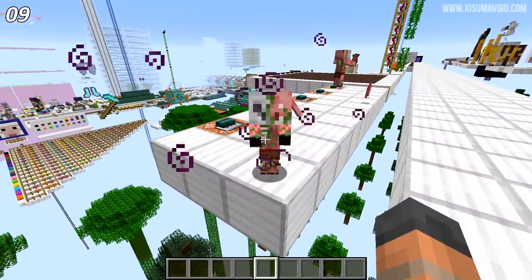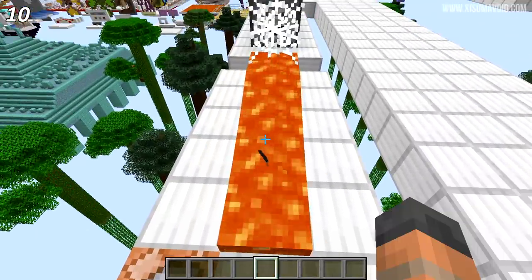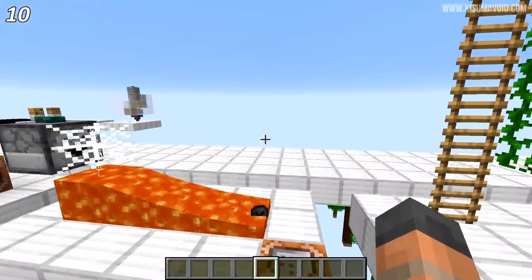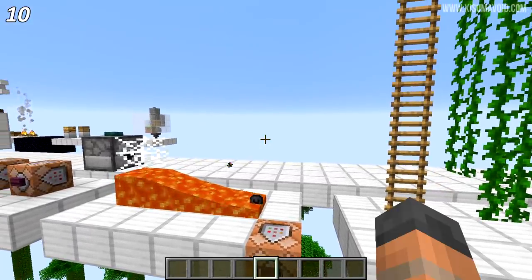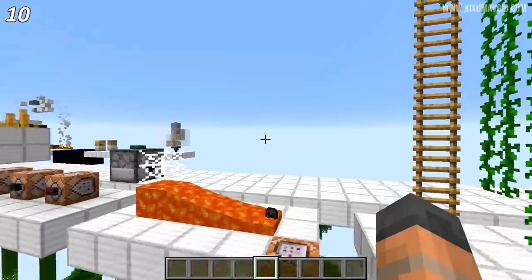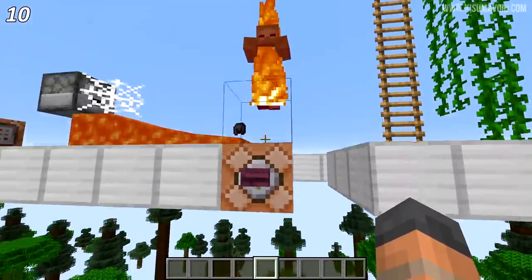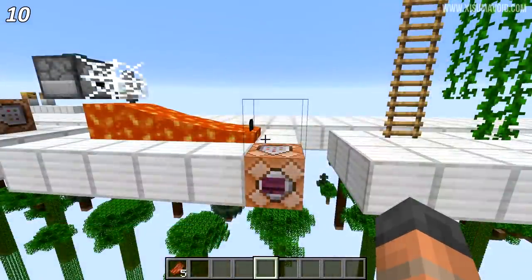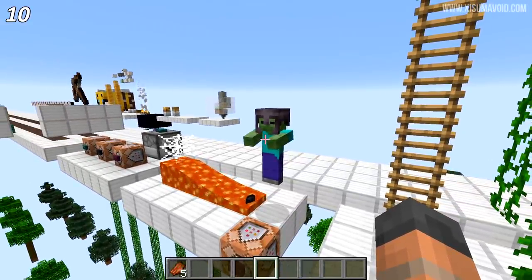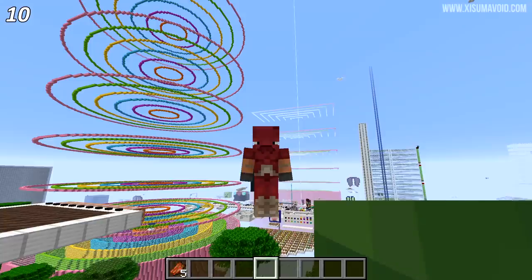Casting our minds back to earlier in this episode, netherite armor and tools can survive in lava, including the netherite helmet. So I had a question asking what happens to zombies in daylight — helmets will protect them but also take damage. So if netherite can survive lava, maybe it can survive sunlight? Here is a zombie wearing the netherite helmet — that helmet is taking damage from the sunlight, and eventually it breaks. So netherite isn't immune to sunlight.